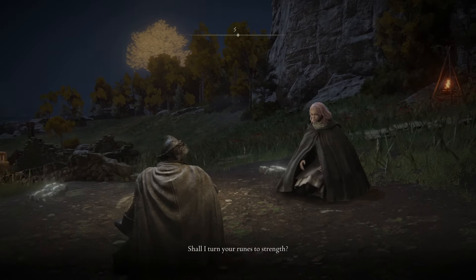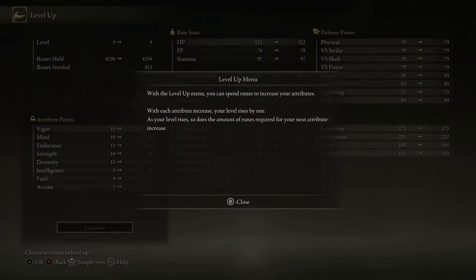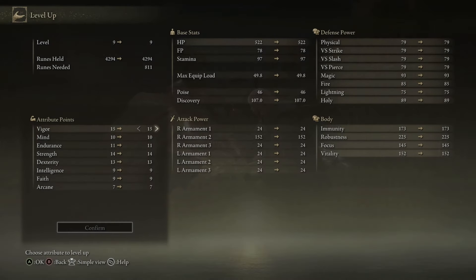'Shall I turn your runes to strength? Let my hand rest upon you for but a moment. Share them with me — your thoughts, your ambitions.' So, there's a special sword I wanted to use — a sleep sword. I forgot what stats I need for it. I just want to get the minimum stats. You'll need dexterity — let me look it up real quick. Mikula's sword or something like that. Mikula Knight Sword — is this it?